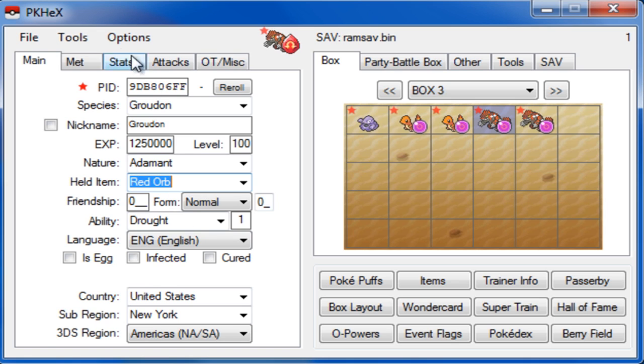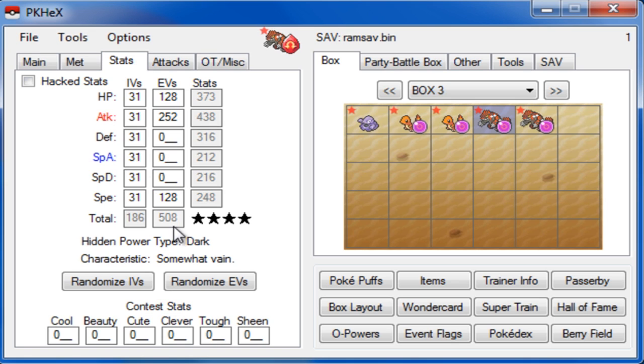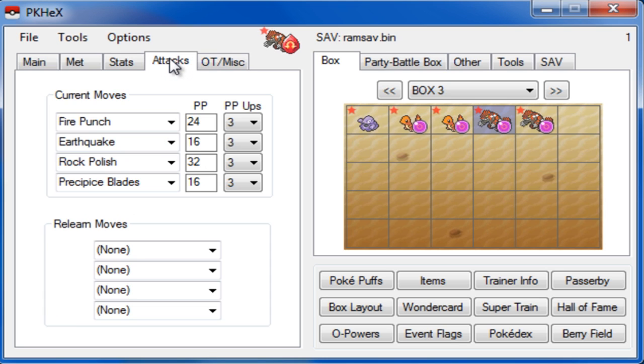Go to Stats — the same rules apply: make sure EVs don't go over 508 and don't make any IVs illegitimate. Then for Attacks, make it something cool and unique. If it's level 100, you can give it whatever moves Groudon can learn through leveling up. My favorite set for Groudon is: Precipice Blades, Rock Polish, Earthquake, and Fire Punch.